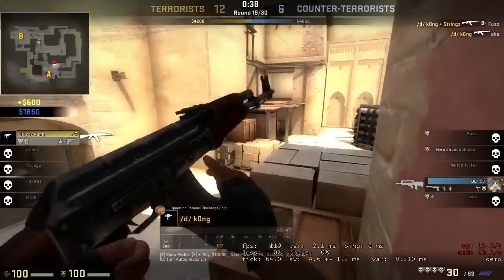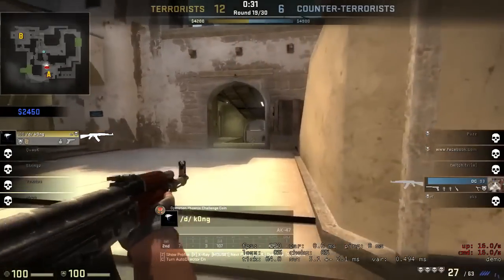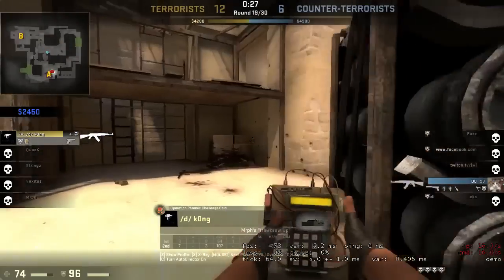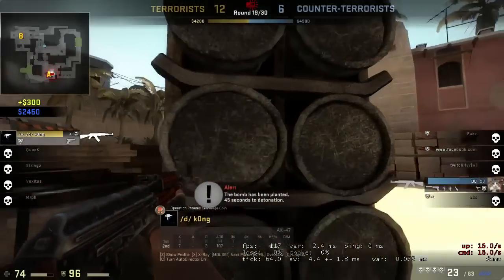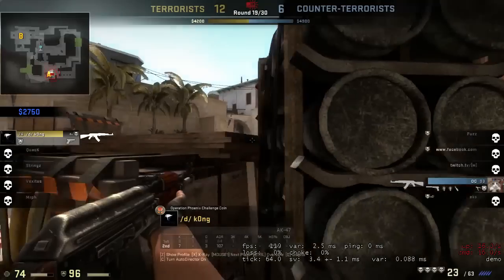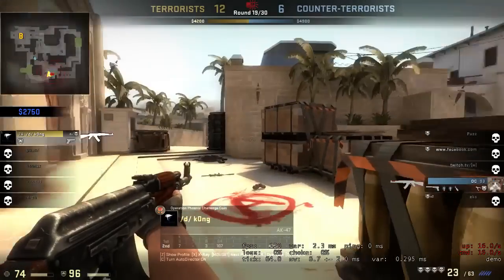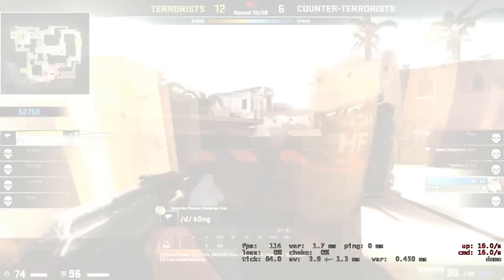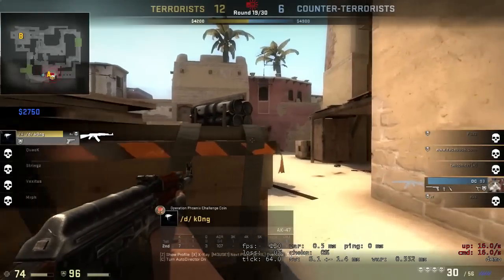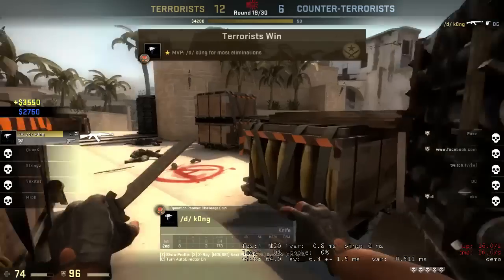He pulls off a ridiculous twitch shot for the first kill, then the second, then the third — it's already down to a 1v1 and he's just going absolutely ham. He tries to jump across a gap and takes a little damage while the CT takes basically none. But he's scared the CT off enough to plant the bomb. Now with position on the site, the CT has to come to him. He sits in a corner, baiting out the bomb timer, gets flashbanged so he knows where the CT might be — and lands an absolutely insane headshot in midair.